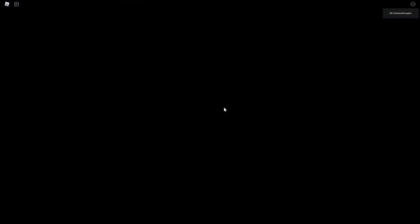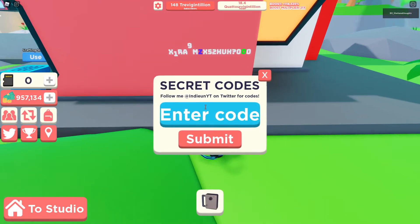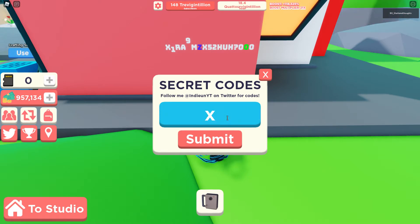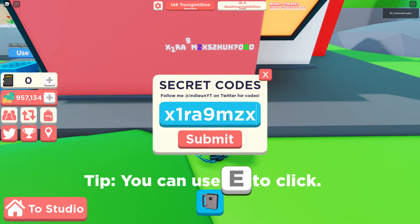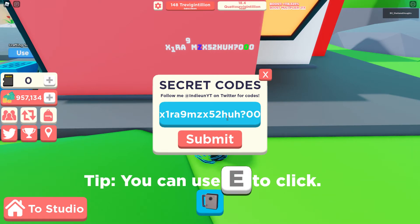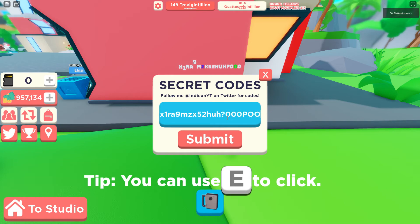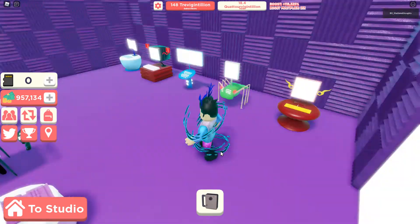As Indian said, they're all smooth. Now, the next one — I'm losing my voice — if you put in this code: I-A-M-X-1-R-A-9-M-Z-X-5-2-H-A, and then put capital P-O-O-P at the end and submit, you'll be able to go to the brand new room.